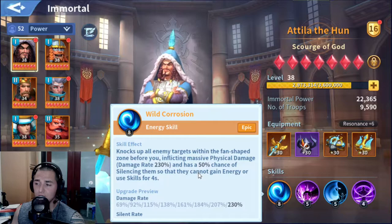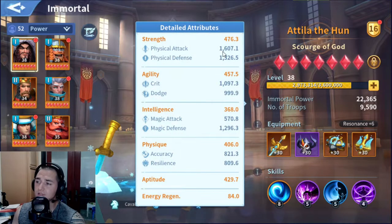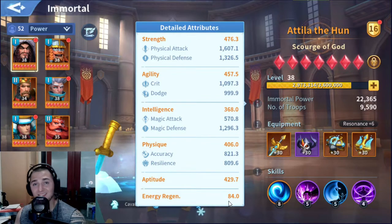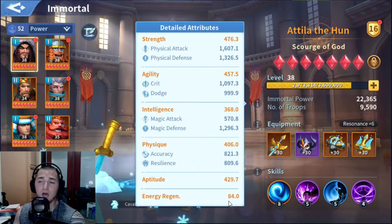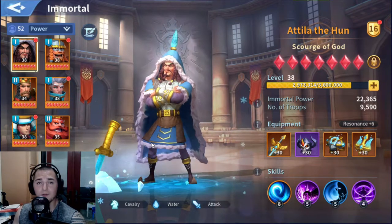His ability doesn't do a ton of damage compared to some of these other mortals, but it does half-decent damage. He's also a very tanky hero — as you can see his physical attack and physical defense are both very high. His magical defense is very high, and actually surprisingly for a slightly more defense-oriented hero, he is heavy on crit. So he has a lot of crit and dodge both, which is nice to see. The most important part about Attila the Hun is his energy regen is phenomenal, which means he's gonna be popping out his skill ability every 12 seconds, plus or minus.